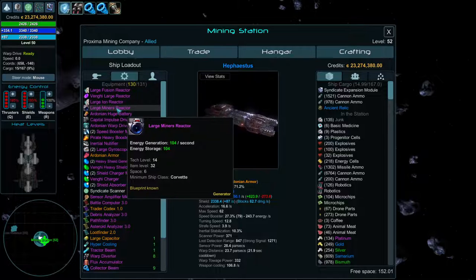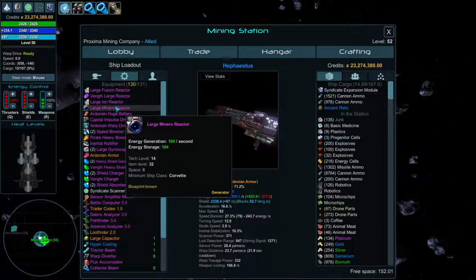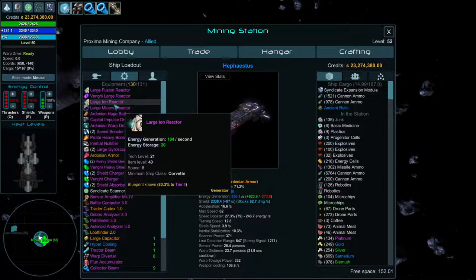The Miners Reactor starts off weaker, but at epic value it equals the same output and also has built-in energy storage — about 84 more energy storage — which makes it ultimately way more useful. Try to be nice to the Miners and find these in their space stations. They're rare but you'll eventually find them or get them as quest rewards. The legendary coefficient on faction-based items is incredibly high — about 50% more than the epic value.